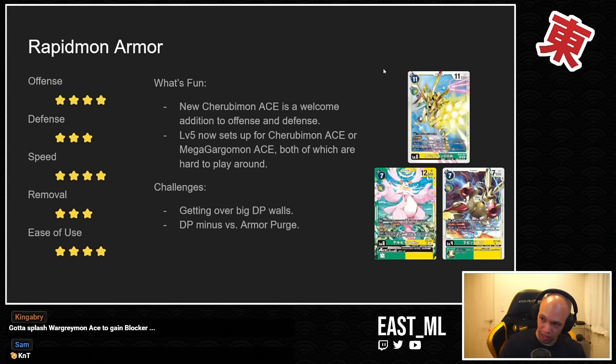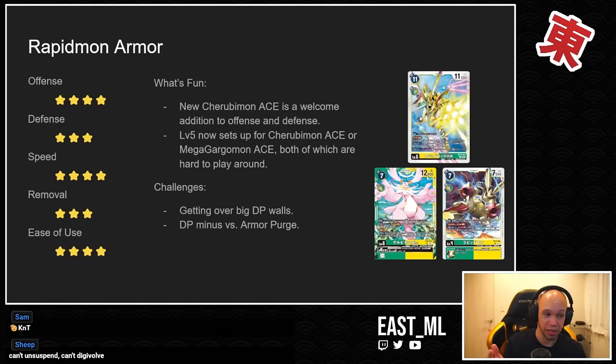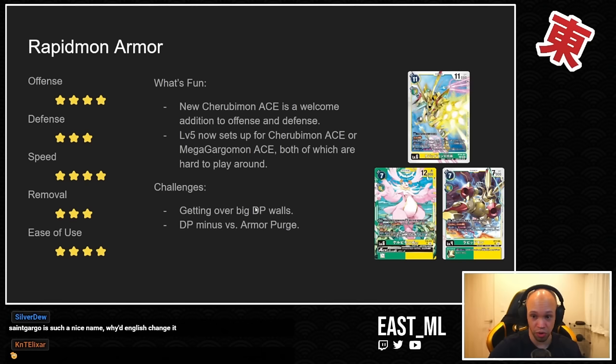Some challenges — this is the least popular of the three. Getting over big DP walls is difficult, and enemy number one is Magnamon X Antibody. He can become unaffected by effects, which means you have virtually no way to get over him. You essentially have to use your Alliance effects really well — just going in with a 1000 DP Alliance from Lopmon isn't enough. You need a level four, five, or six on board to actually swing over Magnamon X, meaning you need more resources than the Magnamon player.